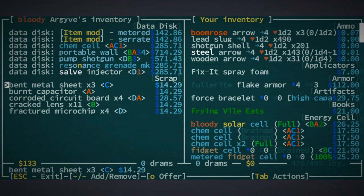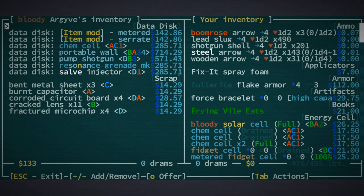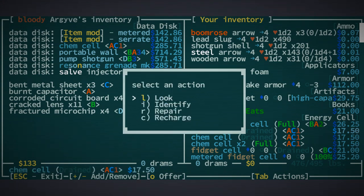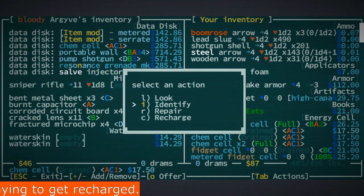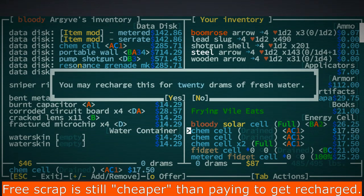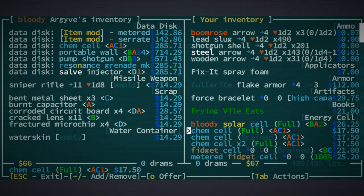You probably noticed Argyve also sells cells and bits of scrap. If you have the ability to recharge your cells, you should buy these and just use them to recharge your energy cell. If you talk to him, he can actually recharge items for you, but it costs a lot. For example, recharging this item would cost 20 drams of water — but 20 drams will fully recharge it, which is actually a better deal than doing it yourself.